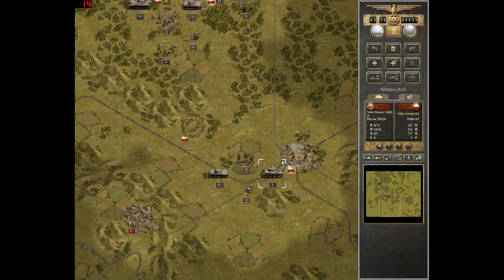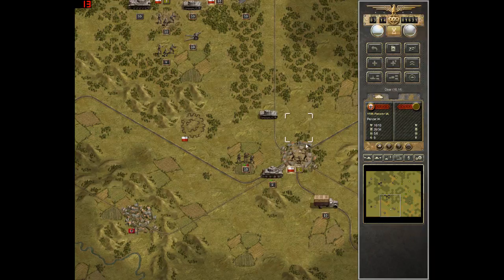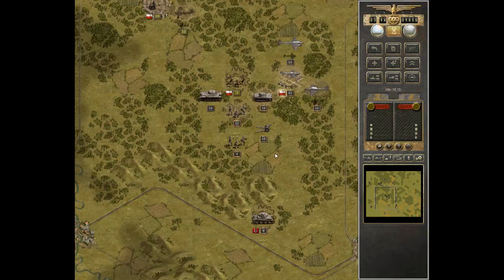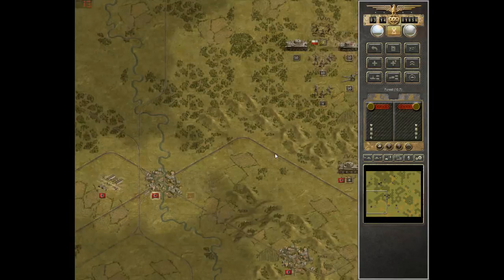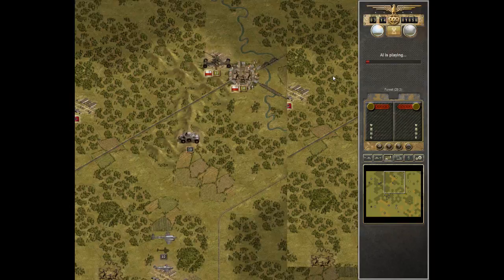Getting close to taking out this unit in the town — definitely don't want to leave him here because obviously it's an objective. They've been dealt with, so we'll move these guys in here and move this unit over here. We just captured both units within the same phase, which is good. We've already made good headway in the south — just need to keep from getting bogged down in the center or in the north. The north's going to be probably the hardest one to deal with. Let's end the turn and see how they do.